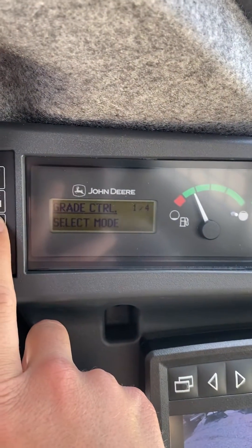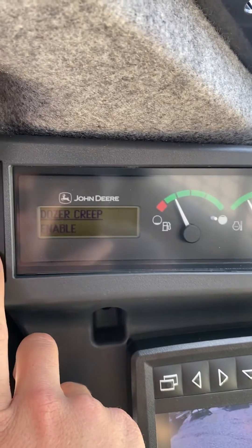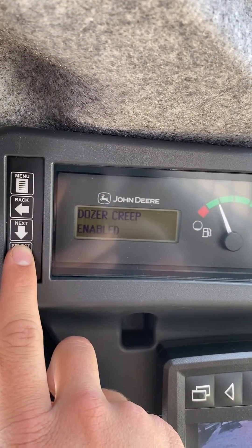You're going to select your mode. You're going to go to the third one — dozer creep. It's going to ask you if you want to enable. You hit select one more time, and it is now enabled.